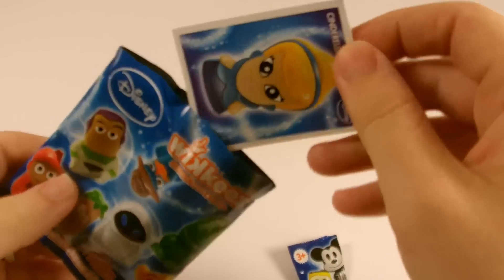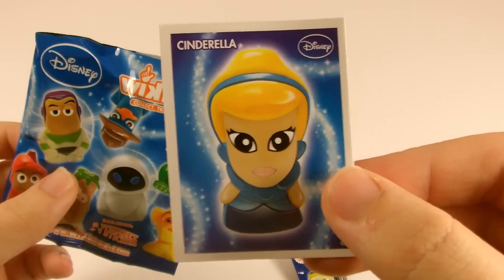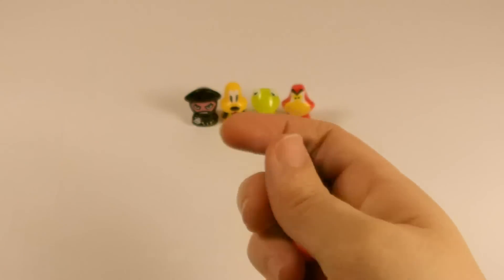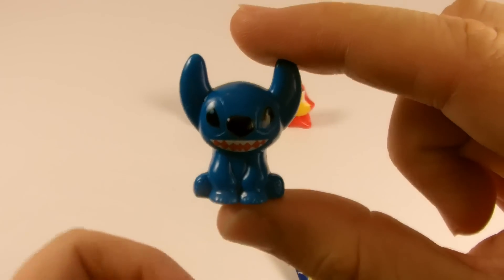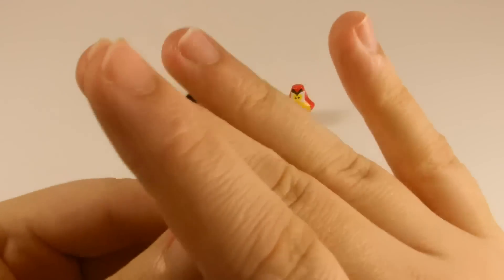Bag 3 is a Series 2 and the sticker is Cinderella. And the wikis are Stitch — cool, and I really need him — and with Stitch is Jessie.